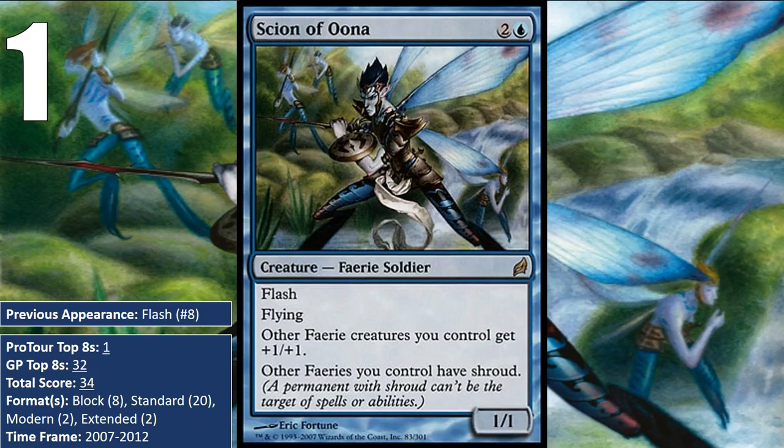At number one, we have Scion of Oona — a Faerie Lord. The Scion itself does not have Shroud, but it gives all your other Faerie creatures Shroud, and it has Flash, so it can frequently act as a counterspell against removal targeting a Faerie.